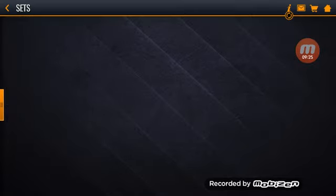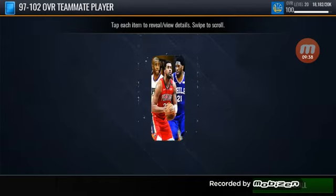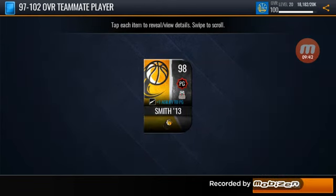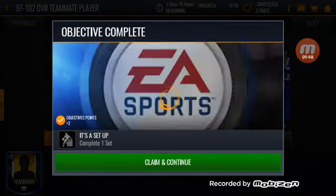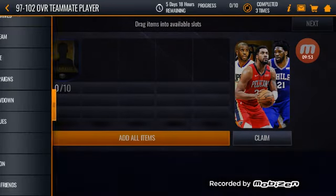We have the teammate tokens over here - we have 12, we can claim 97 to 102 overall. Let's see if we can get something good here. Final pack of the video - I think that's Ish Smith, I don't even know if it is or not. We get no improvements to the team.